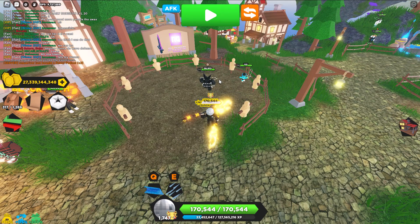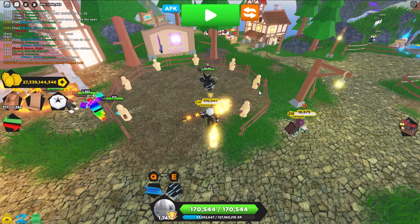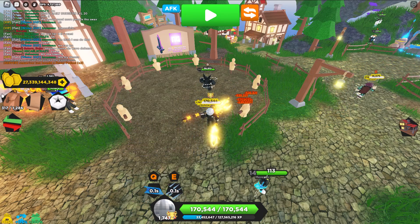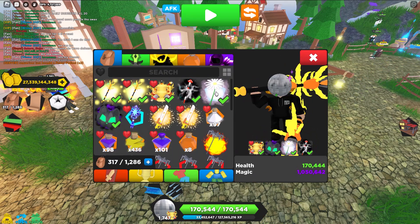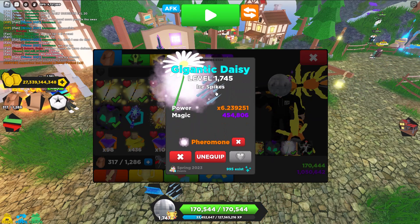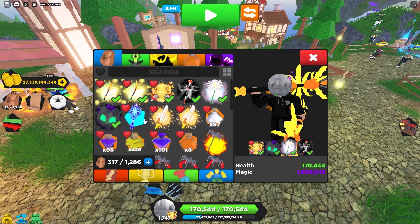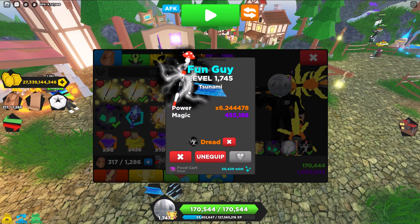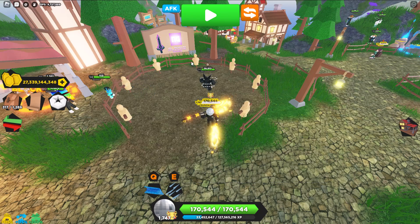So once you get Equality, just only use Ice Spikes — that's all you need. Other than that, use Tsunami to kill the adds and then Ice Spikes on the boss. My recommendation for ultimates is to get at least a 5.8 power, then make your way up to 6.24, because 6.24 is the highest an ultimate can get.